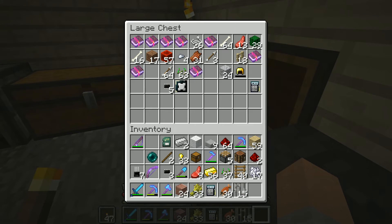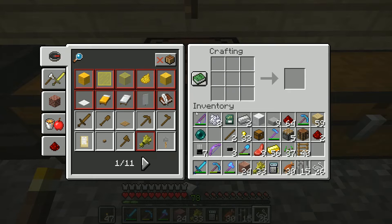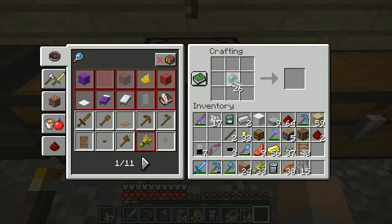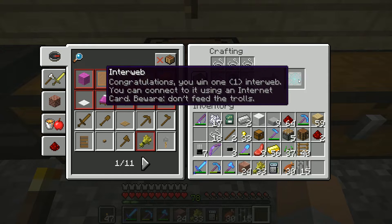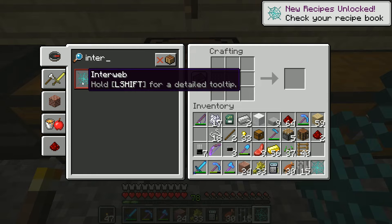The recipe first requires an interweb, which is a clever name. We need one of those - let's grab that, bop and bop - and then I need some string. The interweb is an enderpearl surrounded by string. There we go, now we have one interweb. Congratulations, you win one interweb - you can connect to it using an internet card, beware don't feed the trolls.